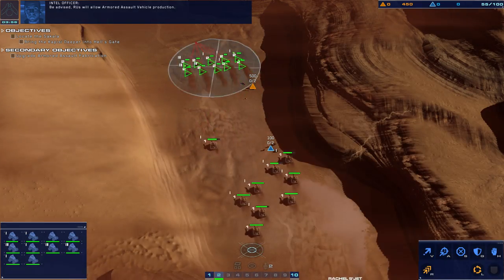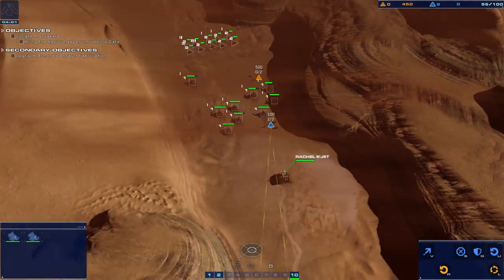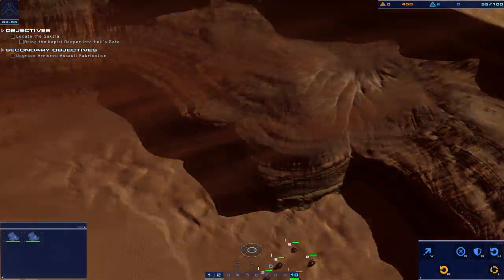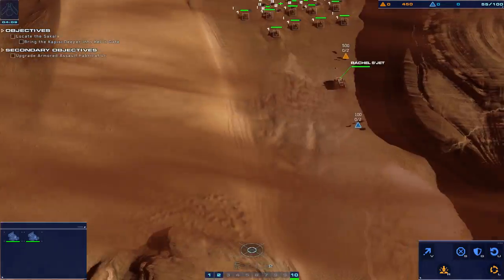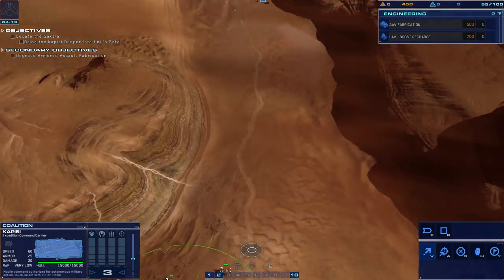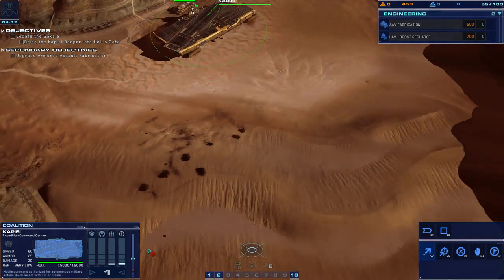This resource is extremely rare on Kharak and is used in the fabrication of advanced vehicles. We're clear to proceed. Be advised: RUs will allow armored assault vehicle production. System is ready. RUs identified — I don't know why it's blinking so much here, it's like a really weird visual glitch. I've had this before with this game.